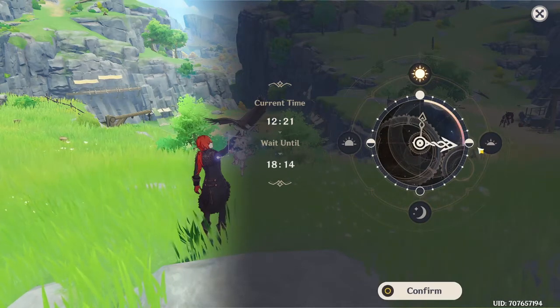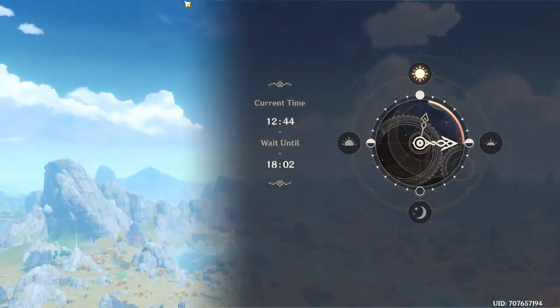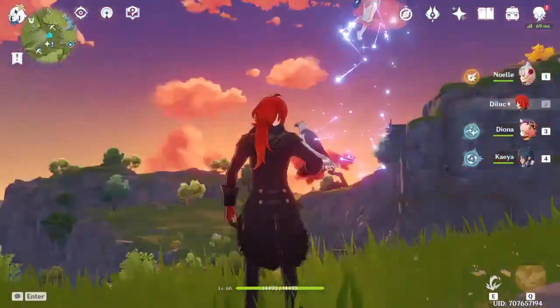So let's say if I just want to bring it to around sunset — I press confirm and it will speed up the day. As you can see, the sun is setting right now. We exit and now it is evening time.